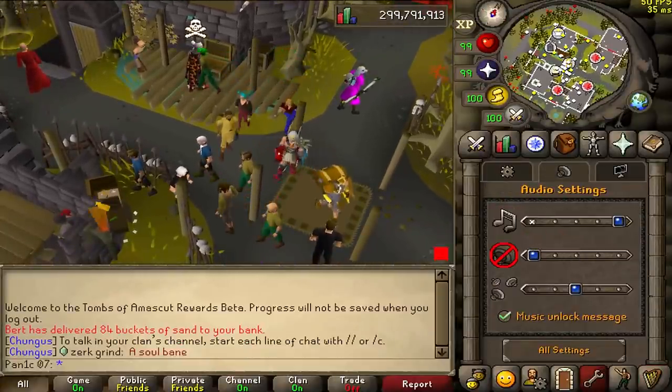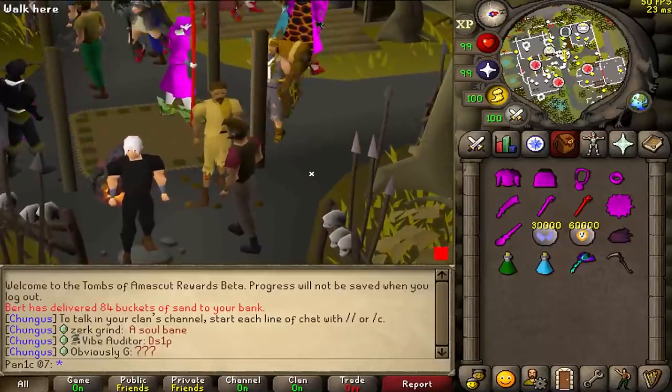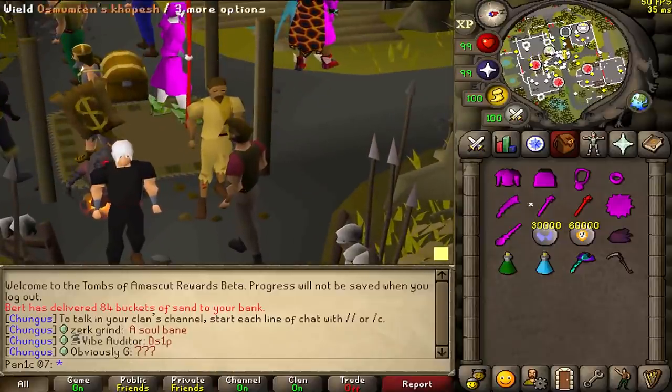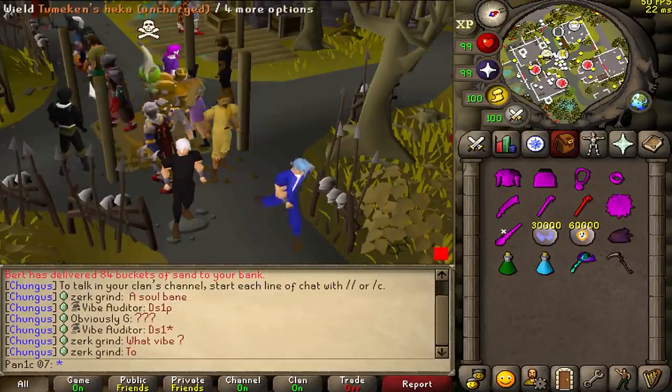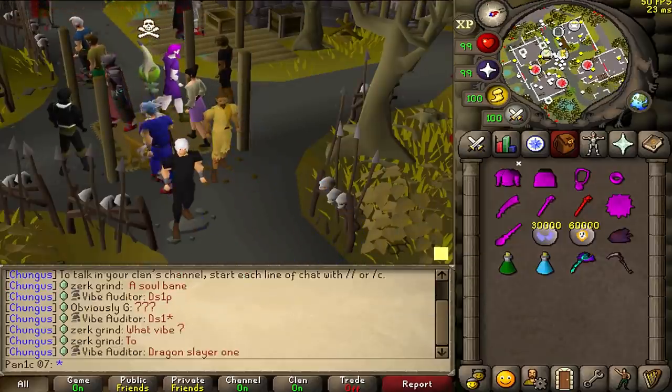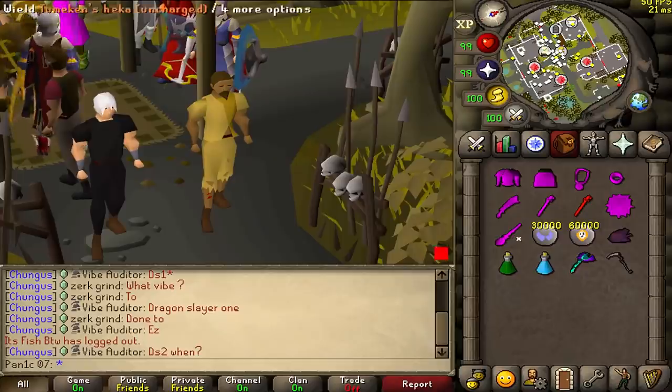Tournament worlds are temporarily on to test these pink weapons. Jagex haven't even created the art for these items but they still want us to test them. Yeah, just doesn't feel rushed or anything.